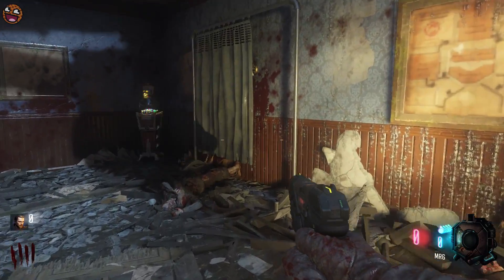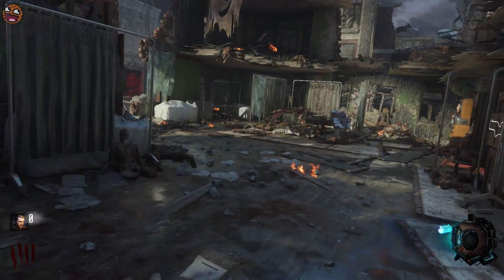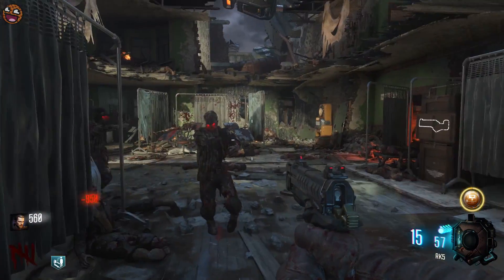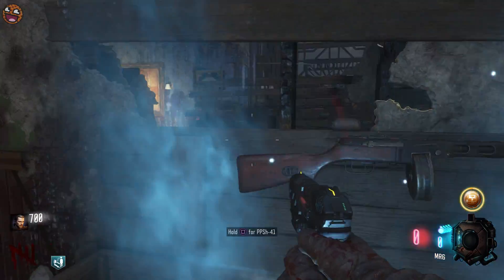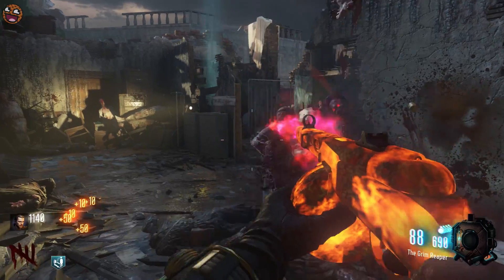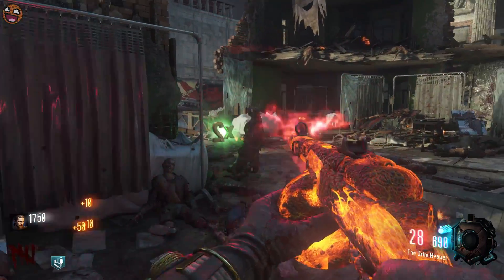There's gameplay related stuff that we'll start off with, like pack-a-punching the PPSH. Using this new Crate Power gobble gum, which will automatically activate when you take a gun out of the mystery box — it will pack-a-punch it right off the bat. I'm gonna use it on the PPSH itself and get myself the Grim Reaper. It's no longer the Reaper, it's the Grim Reaper now. And this thing just looks so good when it's pack-a-punched.